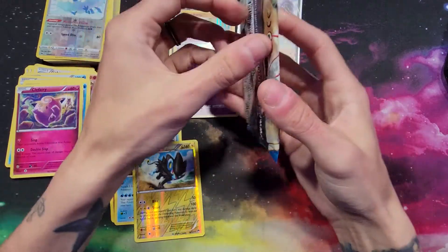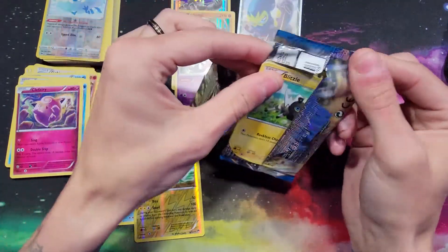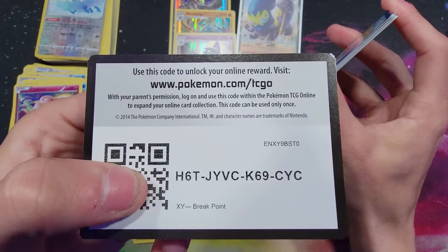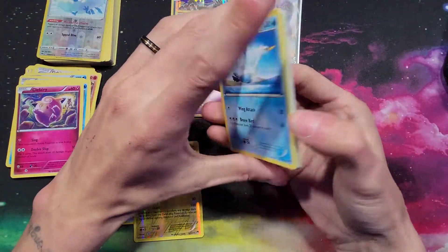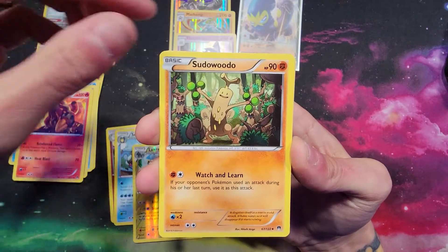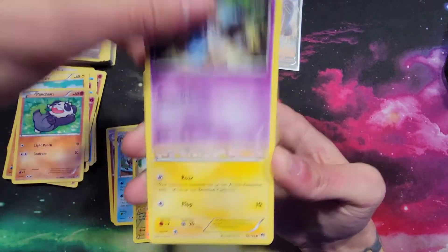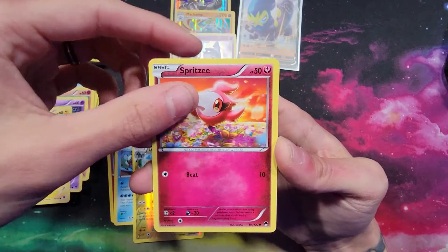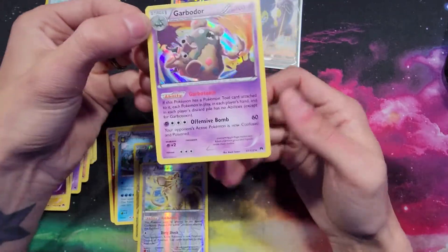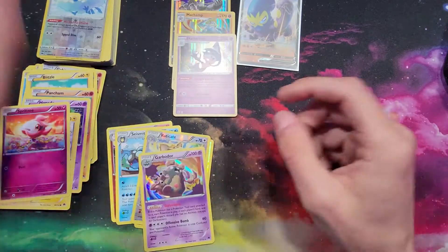One more Breakpoint pack here with a shiny Mega Gyarados on the front. Let's see what we can get out of this one — making sure I remember to put three to the front and not four. We got a Swanna, Kecleon, Sudowoodo, Blitzle, Pancham, Honedge, Shinx, Spritzee, reverse holo rare Eelektrik, and for the rare — a holo rare Garbodor. Decent pulls overall — definitely can't complain.